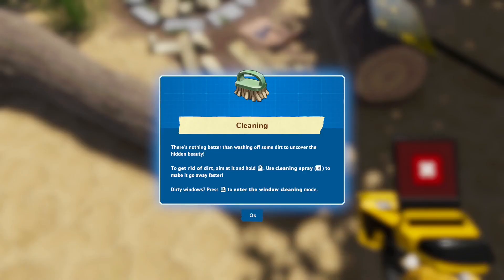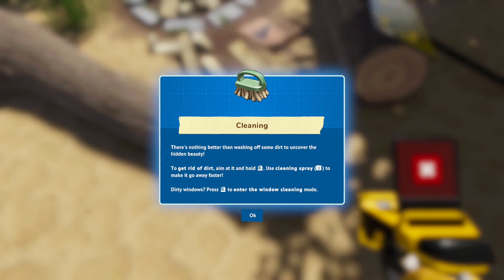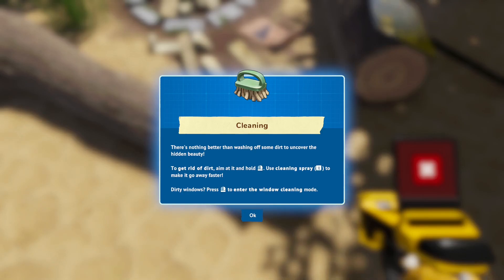There's nothing better than washing off some dirt to uncover the hidden beauty. To get rid of dirt, aim at it and hold the left mouse button — use cleaning spray to make it go faster. For dirty windows, press the left mouse key to enter window clean mode.